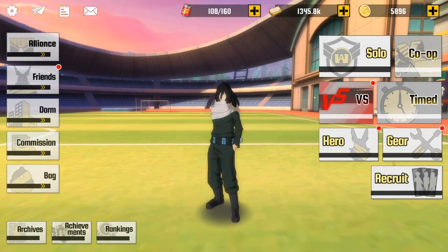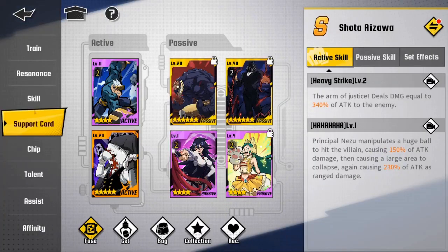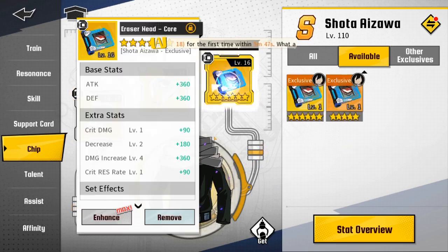Your second way of increasing BP, outside of gear, is going into your hero and checking your chips — those are cards/chips. For stats, there's a very important stat you want to look for: whatever typing your character is, whether power, speed, or tech, you want to make sure you have at least one of those on your chips. I'd recommend trying to get speed on at least two or three of your chips if possible, as this will be the best increase to your overall BP.